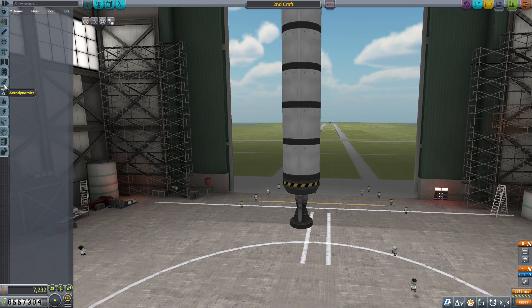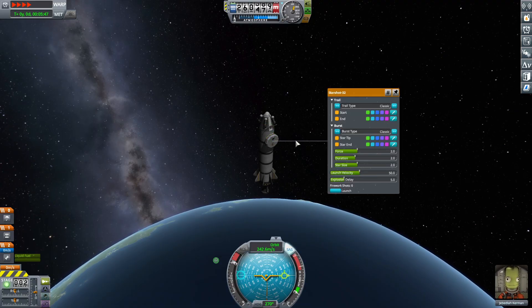Another thing I highly recommend: at the bottom left of your screen you have a symmetry guide. When you are applying fins to your rocket to enhance stability, make sure you are using that symmetry — it's only going to help you out.